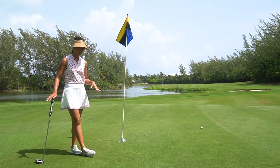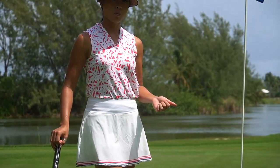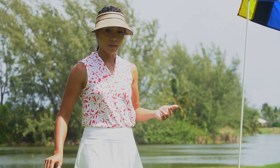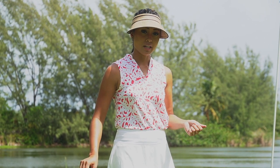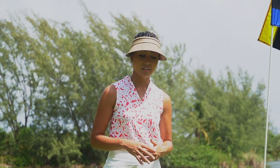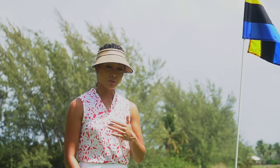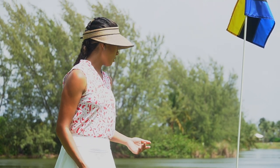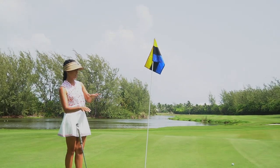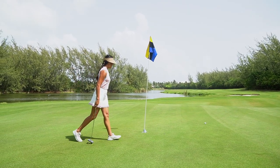The greens here in the Bahamas are quite different — this is probably the same kind of grass you'll see in Jamaica and Hawaii as well. The name of the grass is slipping my mind, but the important thing about this type of green, especially on island courses, is that there is a grain to the grass. That grain can actually severely affect the direction of your break or putt. You can tell where the grain is going by the shine of the green — if you see shine, it's going with you; if you don't see shine, it's going against you. My putt here is looking kind of straight, so let's see how it goes.